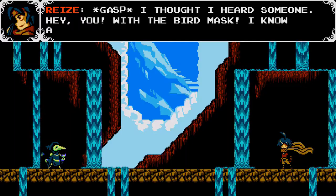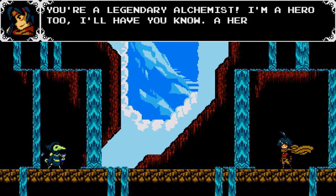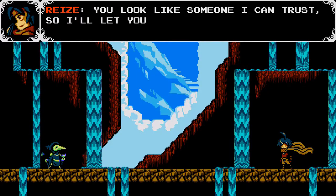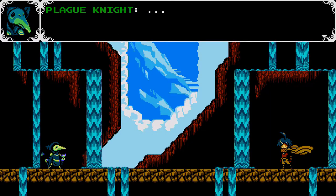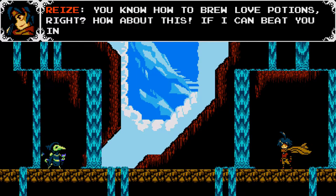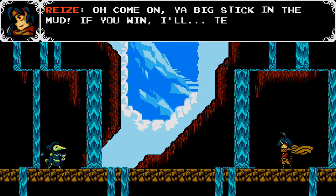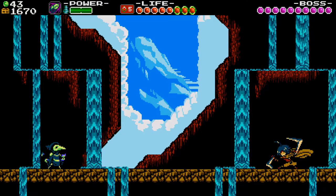I thought I heard someone. Hey, you — with the bird mask. I know all about you. You're a legendary alchemist. I'm a hero in training, of course. You look like someone I can trust, so I'll let you in on a huge secret: I have a crush on a girl. You know how to brew love potions, right? How about this — if I can beat you in a friendly sparring match... I don't have time to play around with you, kid. Well, now we have to fight.